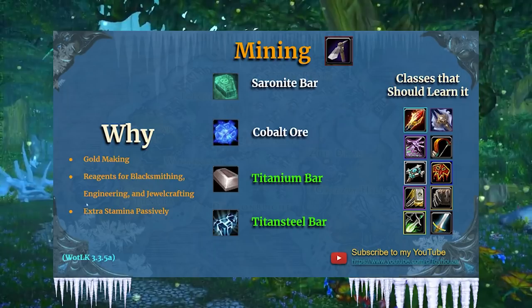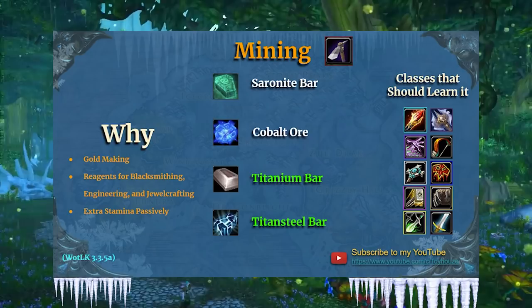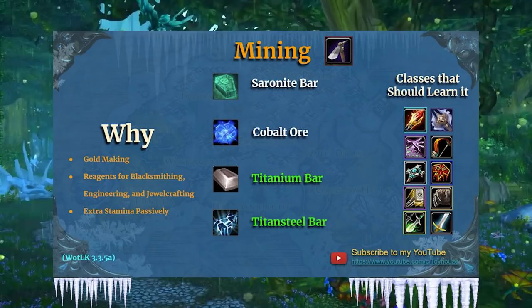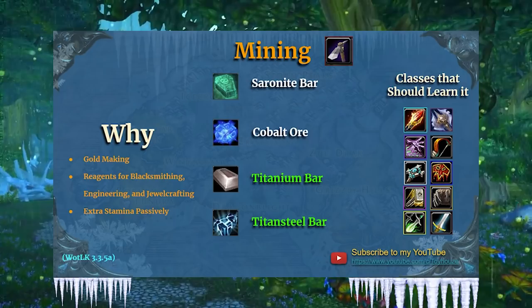Let's move on from the secondary professions and start talking about some primary ones. Mining is amazing — it's great for gold making, and reagents are provided for blacksmithing, engineering, and jewelcrafting. You also get extra stamina passively — a 60 stamina buff when you're maxed — which makes the profession not entirely worthless when you're min-maxing your character. Usually you just put mining on a farming alt and then drop it when you no longer need the mats. Cobalt and Saronite are new types of ore and bar, and you can also get Titanium Bars and Titan Steel Bars used to create things for other professions.